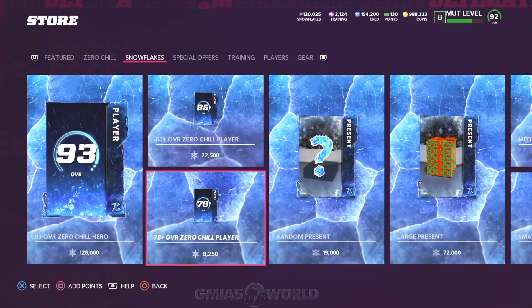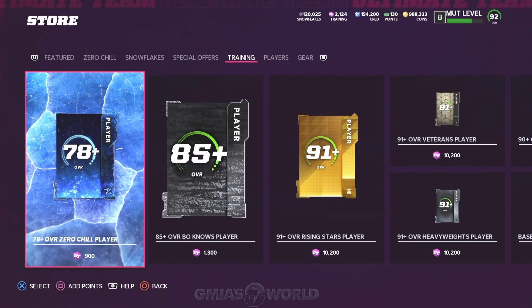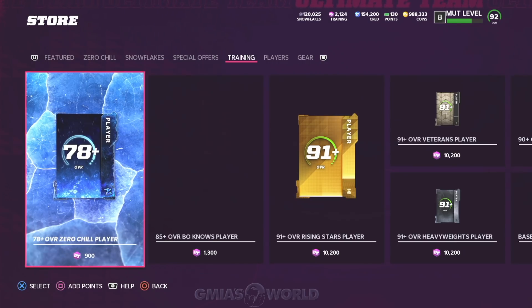The 78+ present — you should obviously not use Snowflakes for it, because EA Sports gave us a training route. If you have decent stuff you can use training for, the Zero Chill players situation might be really good. For instance, if you have cards left over from Weekend League rewards or you redeemed the EA Play pack, and you get a decent amount of cards you don't want to keep but want to sell for training, I have a lot in my binder right now. I would not use Snowflakes for the 78+.